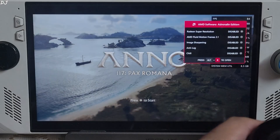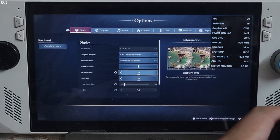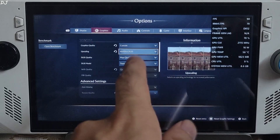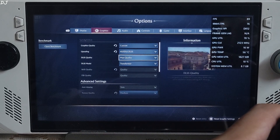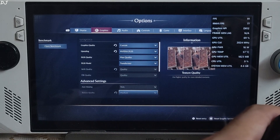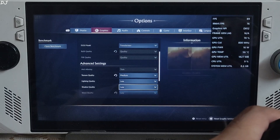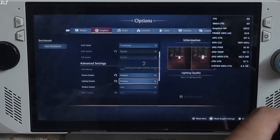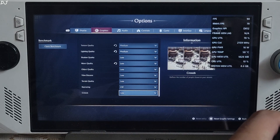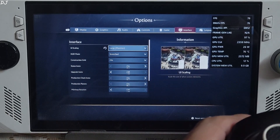Launch the game. I'll be using the Adrenaline performance overlay to show the performance stats. Display mode set to windowed — fullscreen is required for using XCFG. Vsync is off, no FPS cap applied. Under graphics, upscaler set to DLSS — the mod is working. Max quality, basically the quality preset of DLSS. Texture quality set to medium, lighting quality set to medium as well, the rest of the settings set to low. Ray tracing off. On ROG Ally it's recommended to set the UI scaling setting to large.